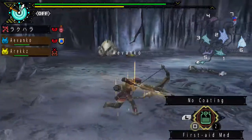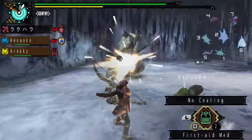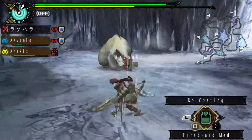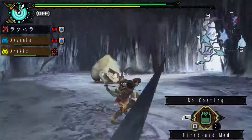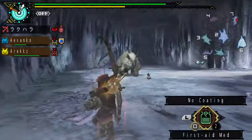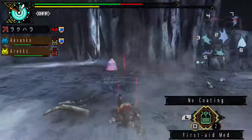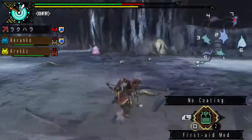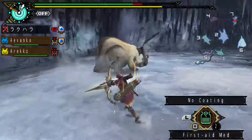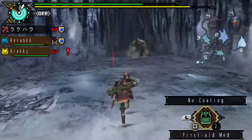That bear hug swipe is very similar to Azuroth. Just going to shoot him in the butt. He's flinched again. Hurry up and finish this hopefully. The Lagombi can be quite a nuisance when paired with another monster in dual monster quests because he moves around so quickly with that charge. If you're focused on another monster, he can come around from behind and wham — you take a hit.